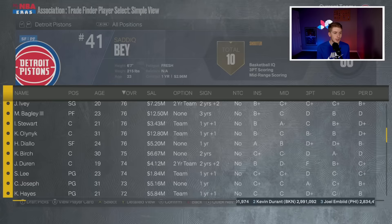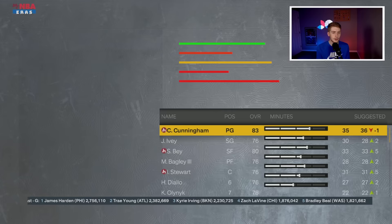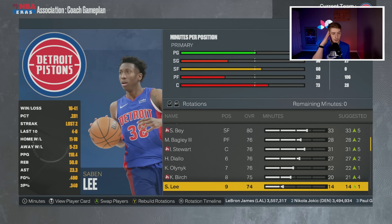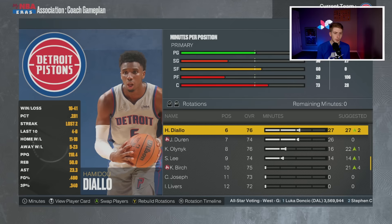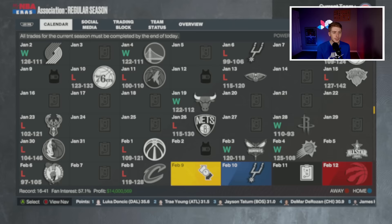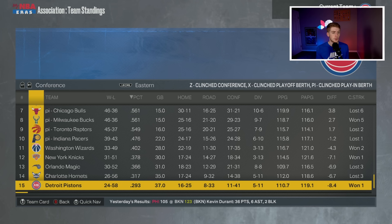We could also trade Olynyk but we'll just keep him and maybe decline his option in the offseason. Looking at the updated rotation — Cunningham, Ivey still starting, Diallo and Olynyk in the mix, but I'm throwing Duren back over Birch. Duren is going to get the majority of minutes. Killian Hayes and Savion Lee do similar things; Lee is already a better overall so we'll keep it as is. Let's simulate this season — hopefully we tank for Wembanyama.